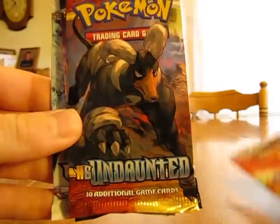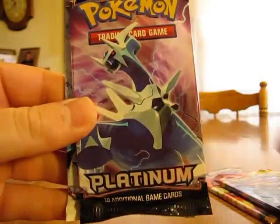So let's see what we get in this tin. Probably the same packs like I was saying: HeartGold, SoulSilver, Undaunted, Platinum, and Arceus. So we'll do oldest to newest again — let's start with the Platinum.